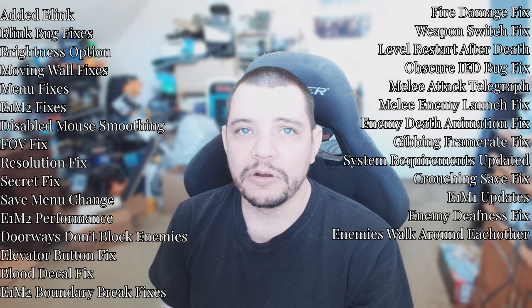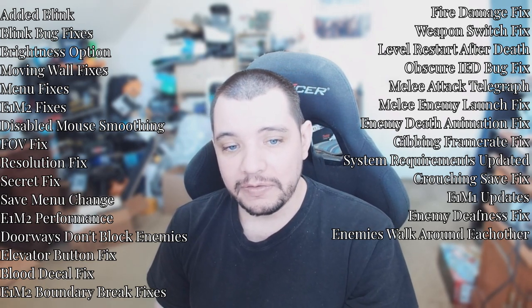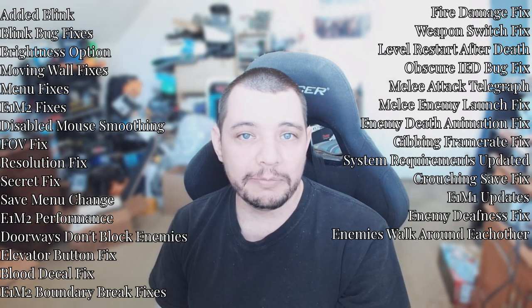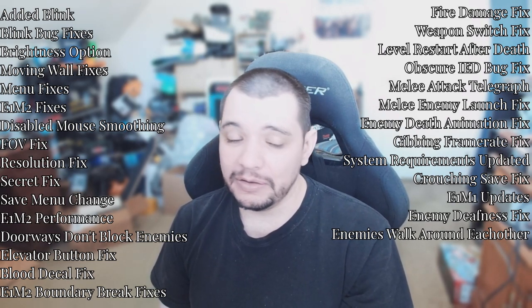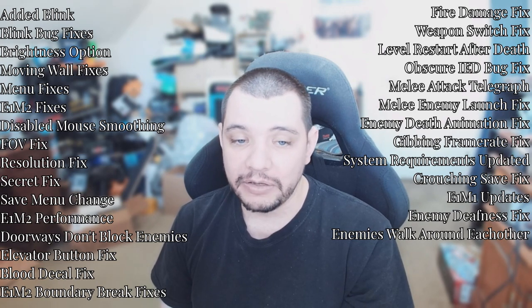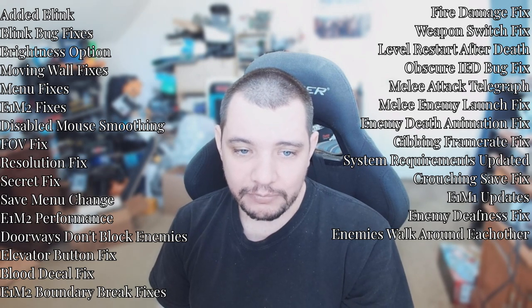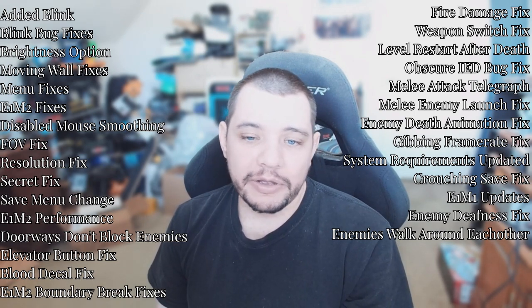E1M2 performance increase — from a previous devlog we had fire effects killing frame rate in the first level, and I didn't remember that I actually had one of those in E1M2. It wasn't fire, but it was from the same asset pack and it was destroying people's frame rate. Got rid of it, and just from removing that one effect there was a huge performance increase.